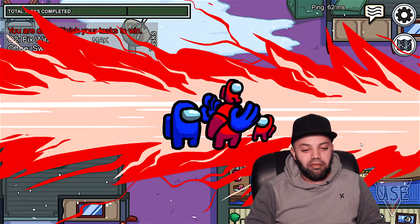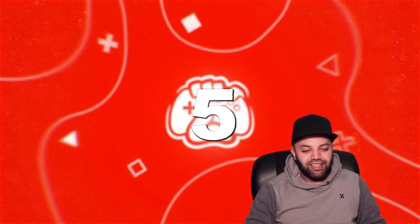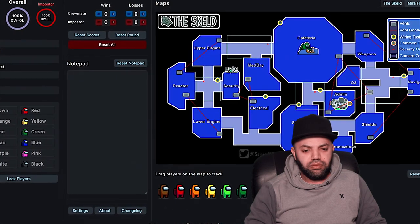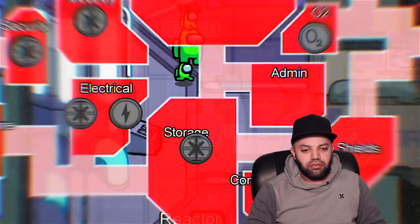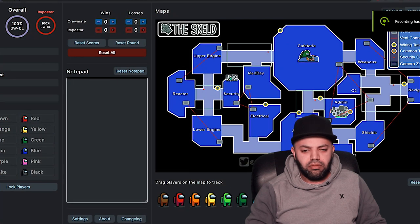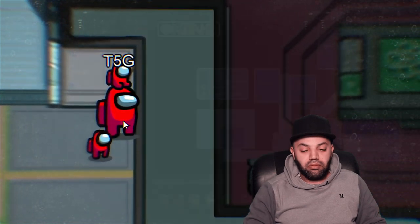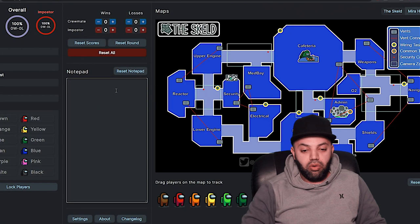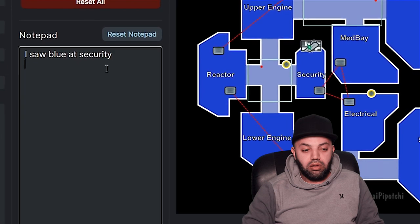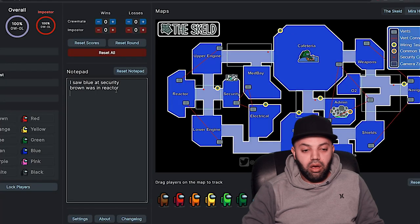But now it's time we move on to one of the most OP tricks out there. Introducing number five: the Among Us notepad. So there's a tool online made by an Among Us fan, which is extremely helpful to people who want to get really good at the game professionally. It's called Among Us Notes, and it's a notepad that lets you keep track of everything going on in your game. It shows you where all the vents lead on the map, including where all the common tasks and wiring tasks are. You could also put people in your suspicious list, make notes, and more. It's genuinely the ultimate tool for Among Us. Link's in the description.